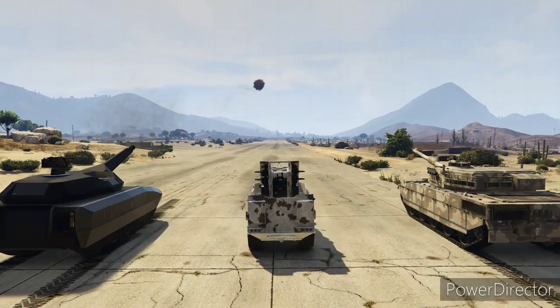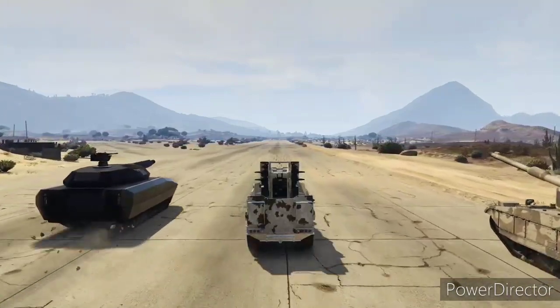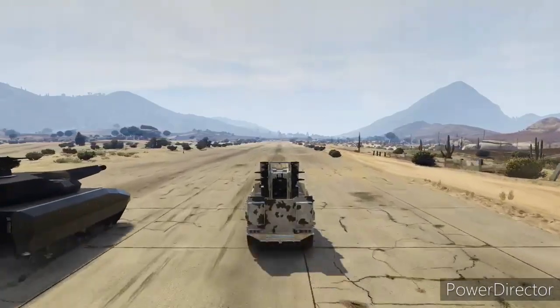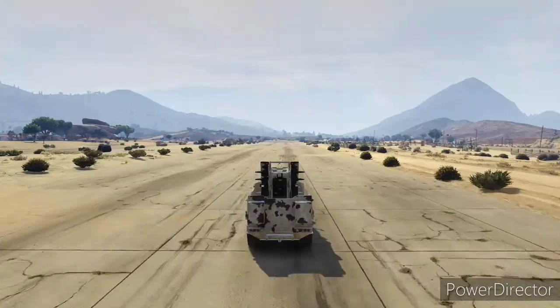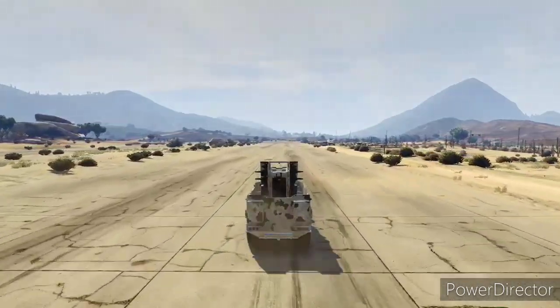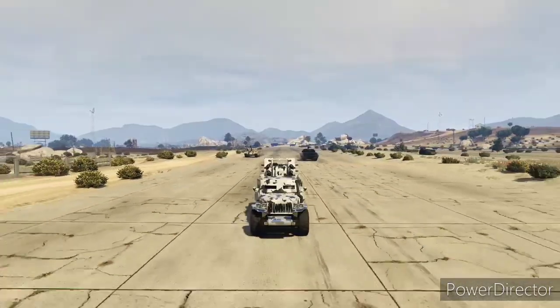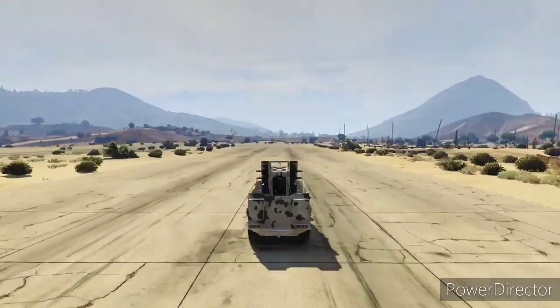Now the speed test — I'm going up against Warm Smoke in the Kajali to my left and J Cut in the Rhino tank to the right. This thing is faster than the tank and wins the speed test by a great distance. Half a tank, but it's quicker than a tank — that's a plus.